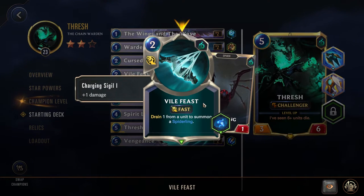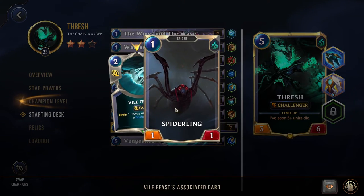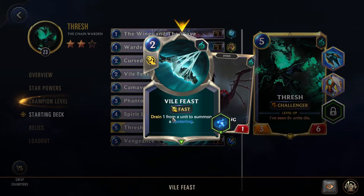We also have Vile Feast for some great removal. This says drain 1 from a unit to summon a Spiderling. You can use this on the enemy or on your own unit to kill them — again reducing down the cost of your Thresh. And once this goes off, you also get the Spiderling, which is going to deal 2 damage with that Charging Sigil.